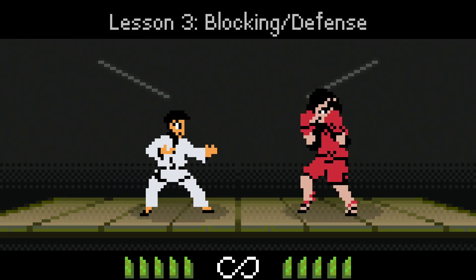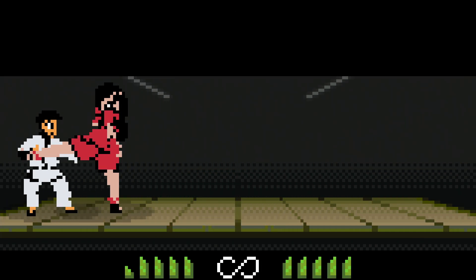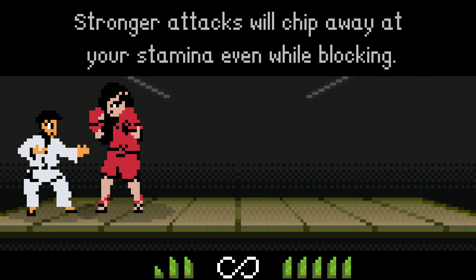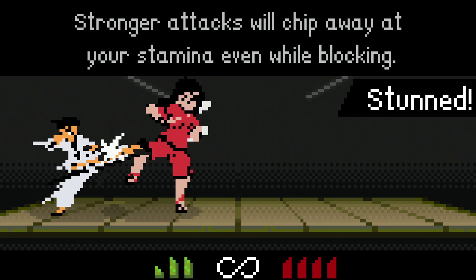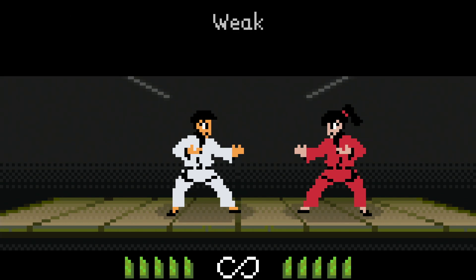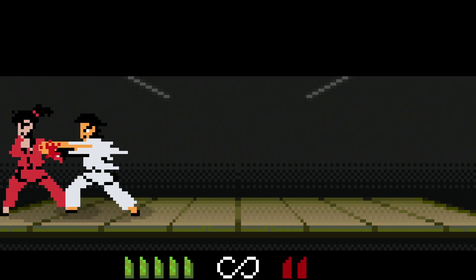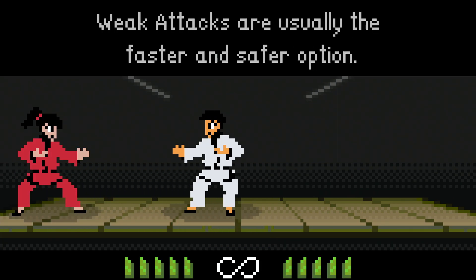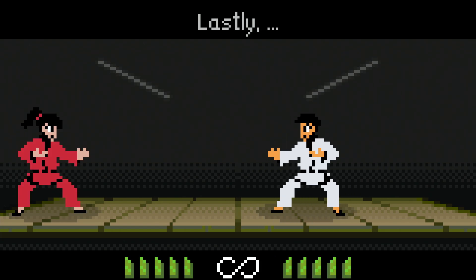Lesson three: blocking and defense. Blocking is done by holding back. Weak attacks chip away at stamina, and strong attacks will chip away at stamina even while blocking. There are two main attack types: weak attacks and strong attacks. Weak attacks generally deal half a stock, while strong attacks deal a whole bar and are generally faster. Strong attacks are confident hits.